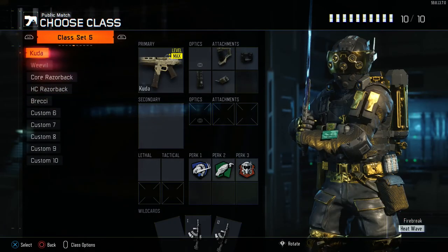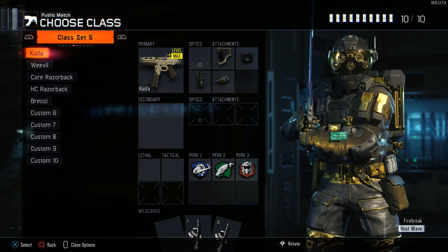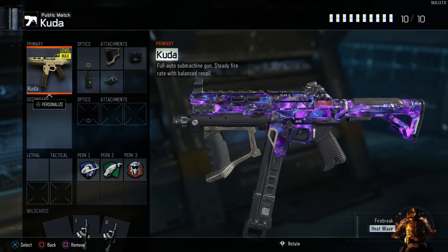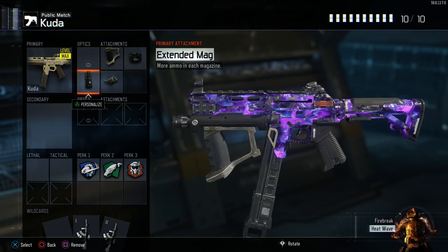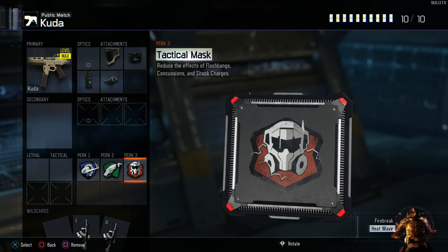The first thing I'm going to tell you is that I really enjoy using Nakuda in both core and hardcore. It is my favorite gun in the game. I have about 26,000 kills with it and about 4,000 and then below that on every other gun. I use grip, fast mags, extended mags, rapid fire with overclock, scavenger, and tactical mask.